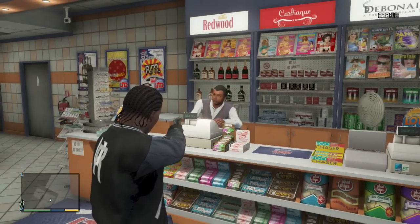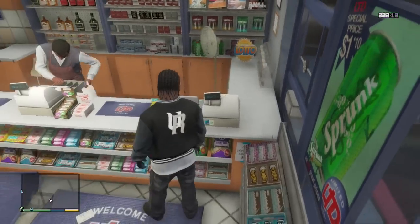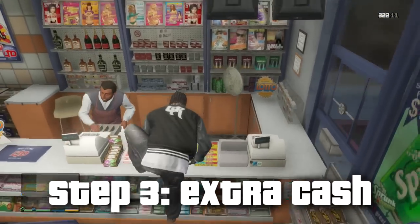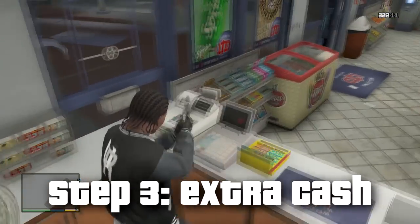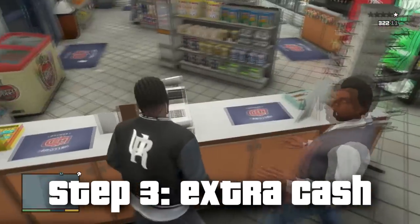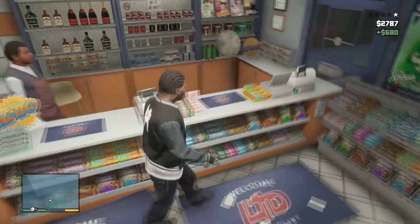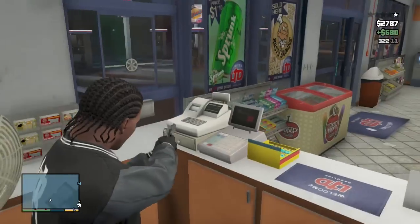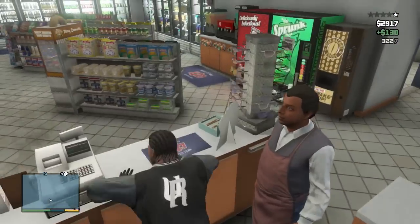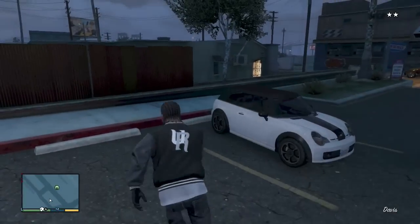Once you've successfully got the clerk to fill up a grocery bag full of cash, he will drop a money bag on the ground. There is some time he takes to fill up the bag, so it's important to look around the store and maybe find a second register — and there are stores with second registers, just like I'm showing you here. Normally you can open them by clicking right on the d-pad, but if you can't get it open, just shoot the front of it and a money bag will pop out. I got an extra $130 out of that, so always keep your eyes peeled for a second register.